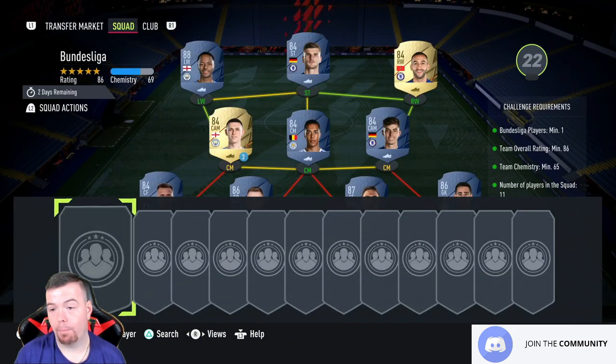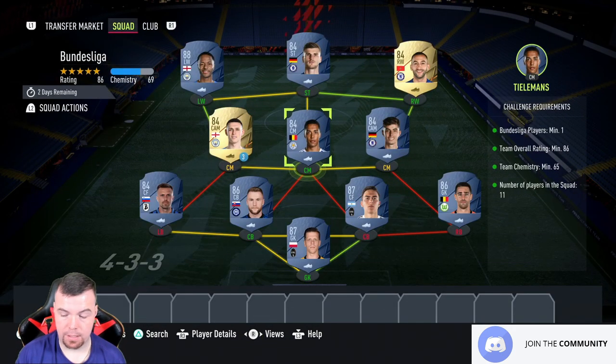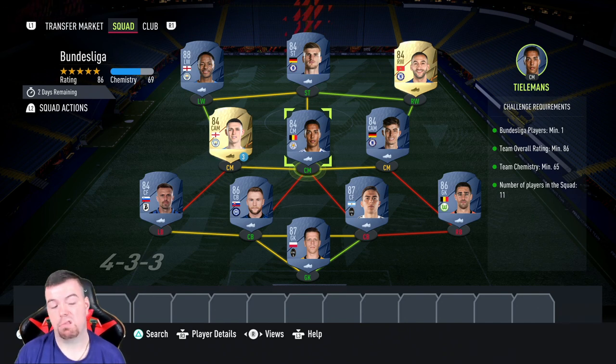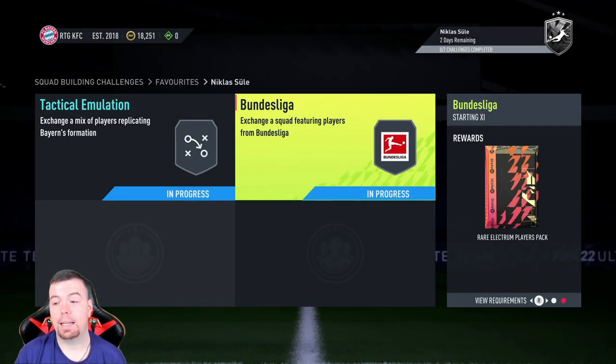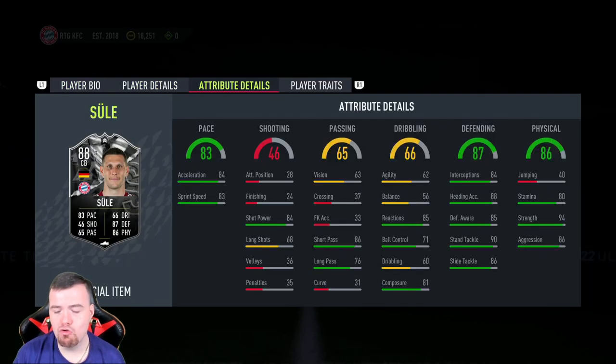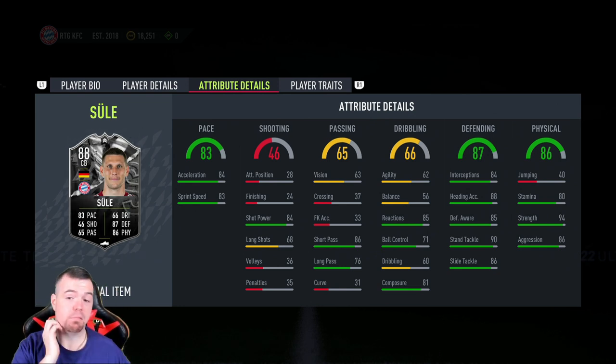Werner/Leburn is 3.4k and Sterling is the cheapest 88 rated card at the moment at 23k — which is about right. Less than 100k — 99.7k buy-it-now is really the max you'd spend. The reward is a rare electrum players pack, a 30k pack. So to do this Sule card total, you're looking at 137.3k — which isn't bad, really, considering he's got a good chunk of pace and there's a chance of being upgraded.